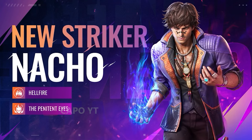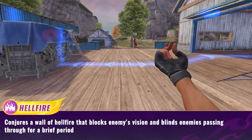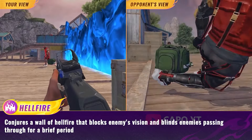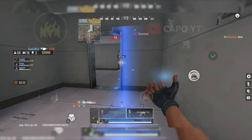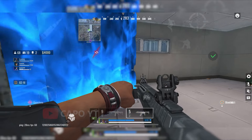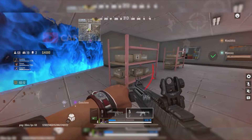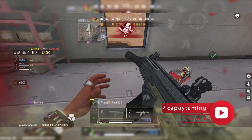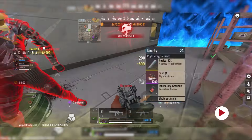Now I'm going to talk about Nacho, the striker introduced in the last strike pass. While Bloodstrike doesn't have trap masters, Nacho is like the trap master we've been waiting for. His hellfire wall is incredible — you can set it up straight or at a right angle, and when enemies run through it, they get blinded. Nacho's class leans toward a more defensive playstyle. The hellfire wall comes in handy when you need to fend off enemies or find cover, and is especially useful when you are caught in the open with no cover.